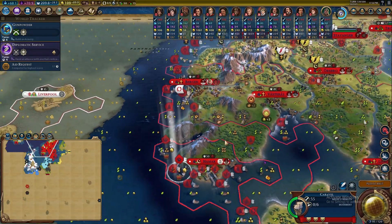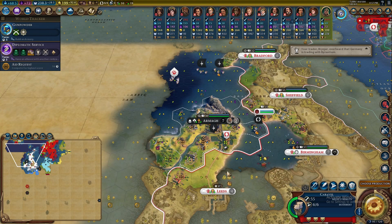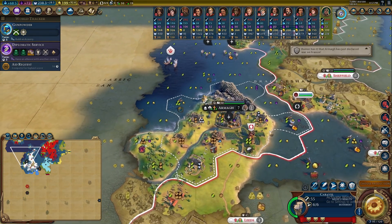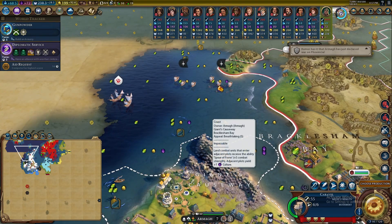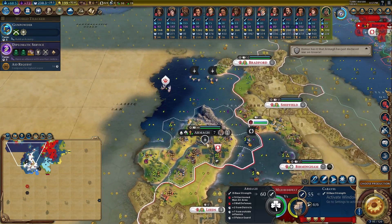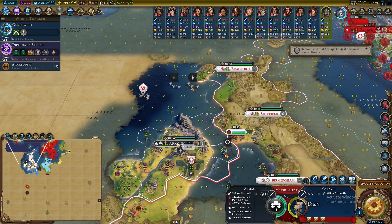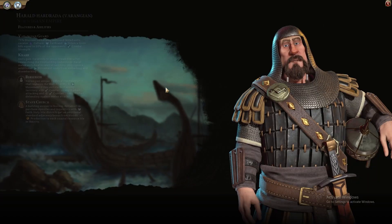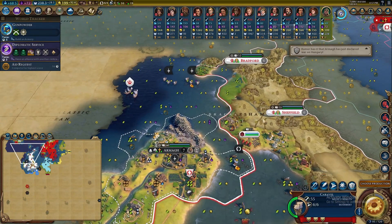Just one more turn to get this encampment down, that should give us our mark. Beautiful — this is a really nice spot. The Giants Causeway is awesome, and it also serves as a great place to put my units before I do something to England. The whole leader ability here is around a 75% discount on levying units.